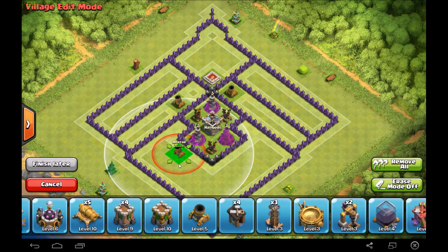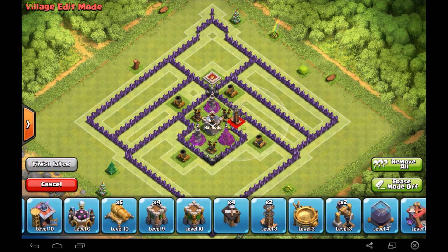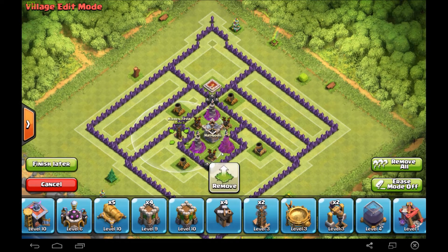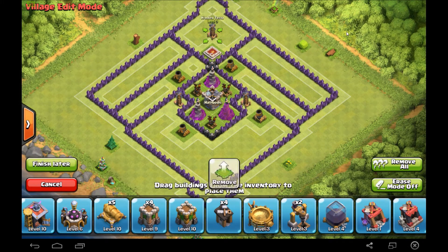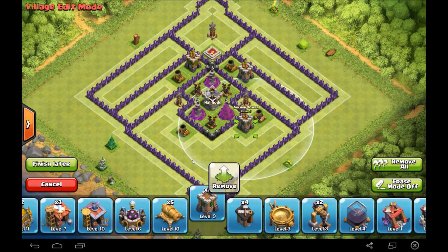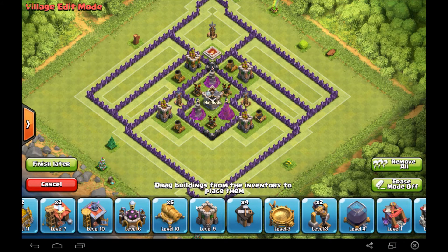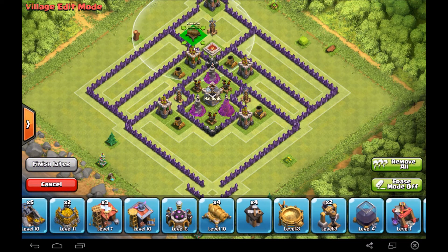Basically what you need to be aware of when building a base to defend up here is: one, you're not gonna win defenses. You want to put your town hall outside always, because that's the only way you're getting one star. It's pretty depressing, but that's the truth — as soon as somebody attacks you with level seven troops, there's no way your defenses are going to keep up. The troops are just way too powerful for your defenses to handle.